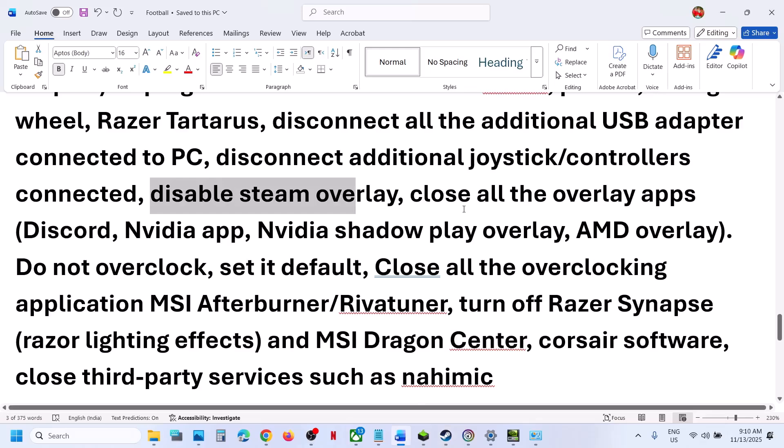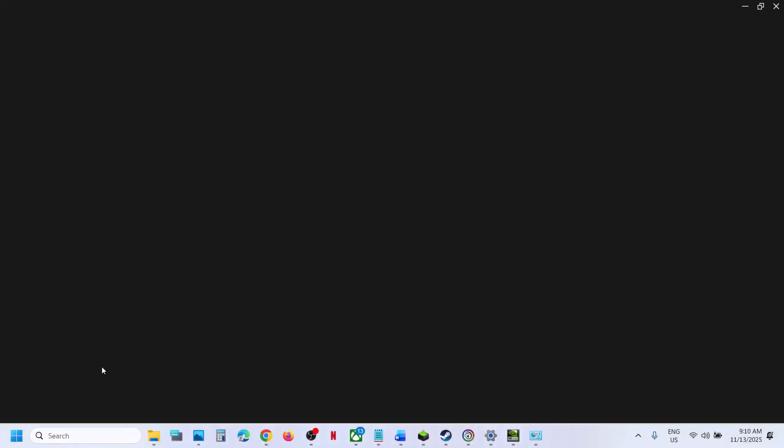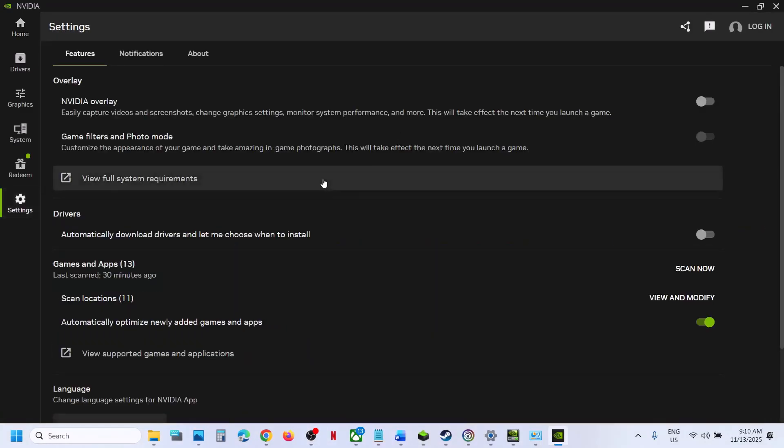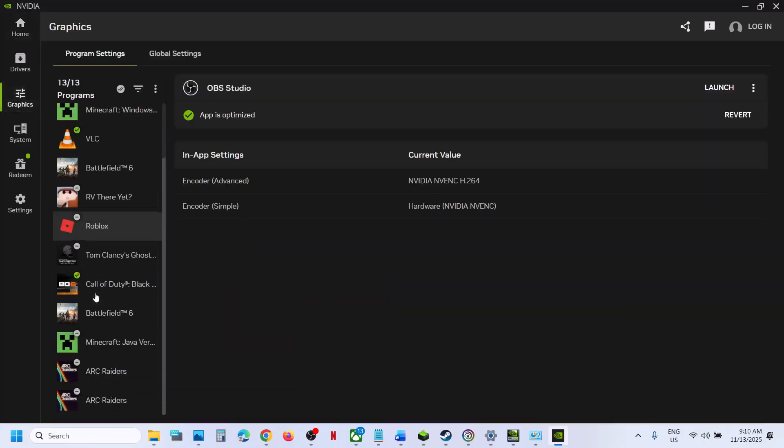Close other overlay applications. If Discord is running, go to Discord Settings and turn off its overlay. If the Nvidia app is running, go to Nvidia App Settings and turn off the Nvidia overlay. Make sure the Nvidia app is fully closed, then relaunch the game.